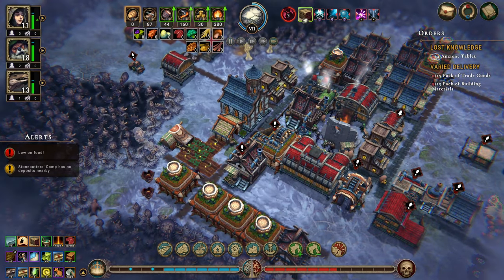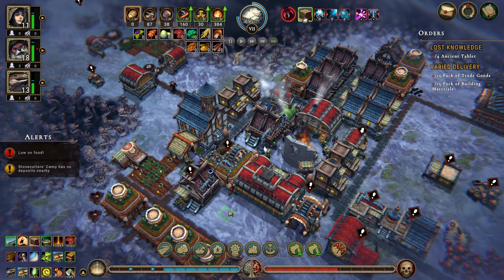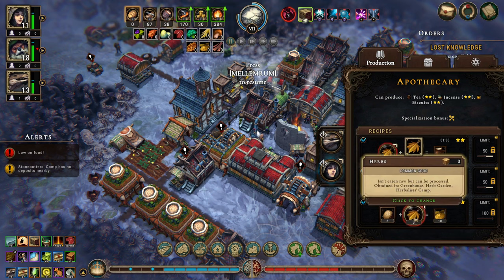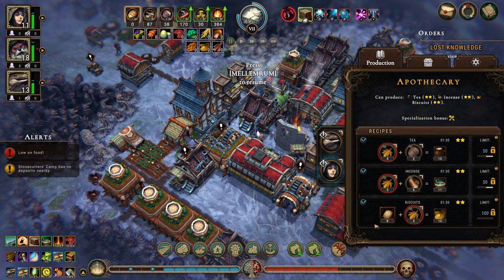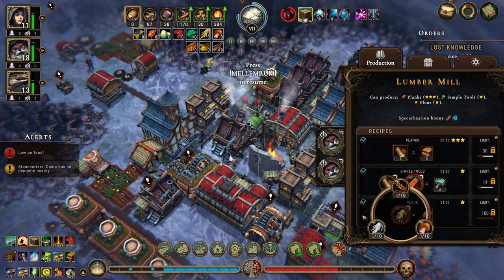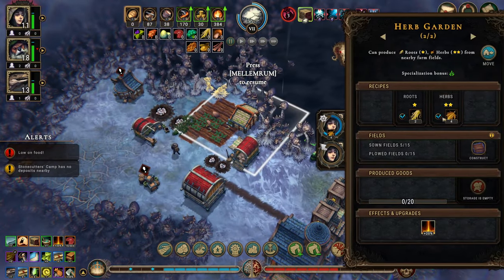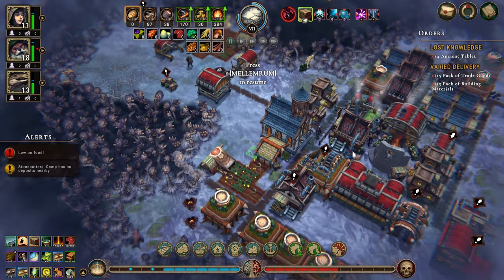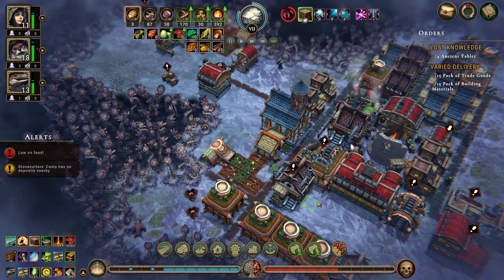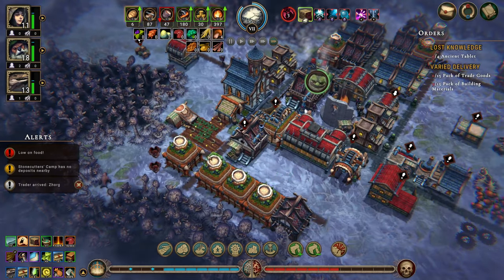Let's get tin meat going, get some jerky going in here. Herbs is fine. We're doing roots to flower — that's fine too because the herb garden does roots. I think we'll tell them to only do roots. Now we have the trapper.